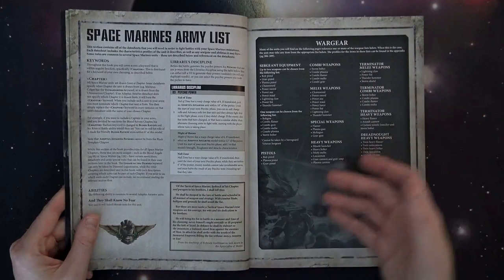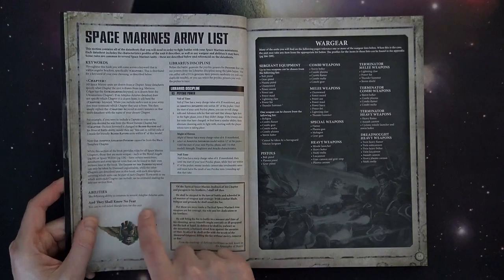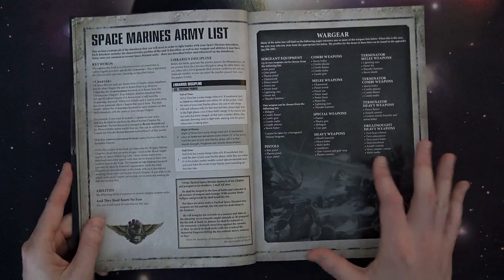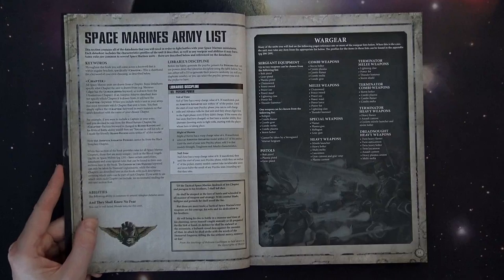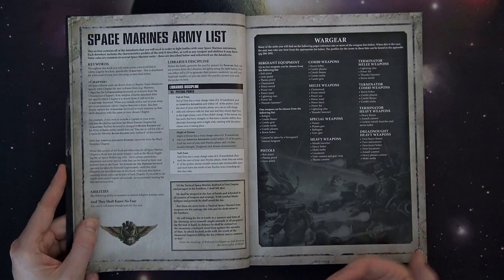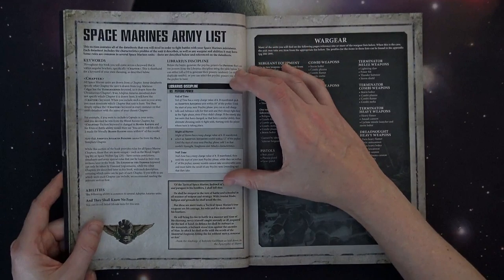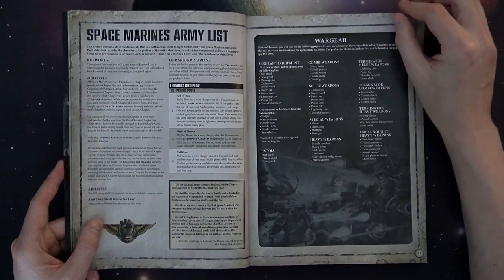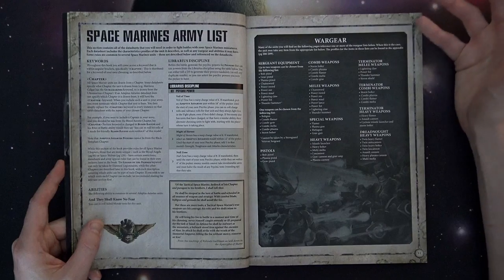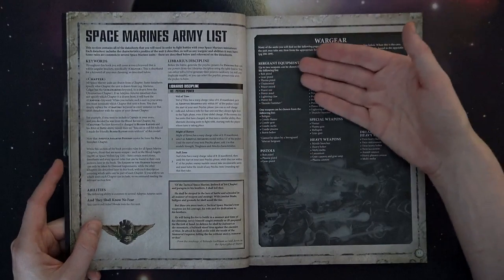All chapters are going to have their chapter keyword, which abilities will affect other units inside that particular chapter. 'They Shall Know No Fear' — pretty much every model has this in the Space Marine book. It's the ability to re-roll failed morale tests for the unit. Taking it at face value doesn't seem like much, but once you start digging in and realize how critical morale is in 8th edition, it's super important. They have such high leadership that the ability to re-roll a failed test — possibly saving multi-wound models — is a huge deal. Libraries are currently restricted to just three powers.